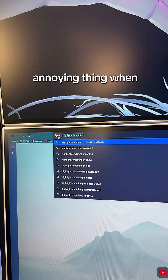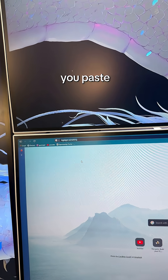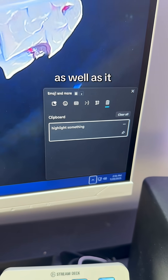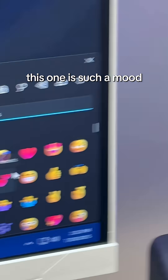Also, speaking of clipboard — you know that annoying thing when you go to highlight something and you copy it, and then too much time goes by and when you paste, it doesn't paste anymore? Windows-V will do you right up. It opens up your clipboard history, and it also has an emoji section too. Now you can copy and paste emojis. This one is such a mood.